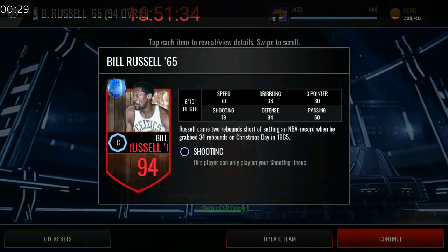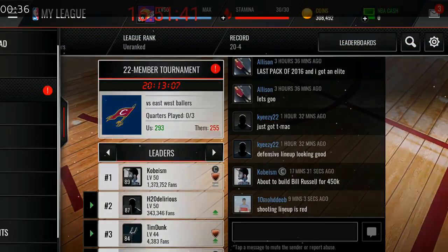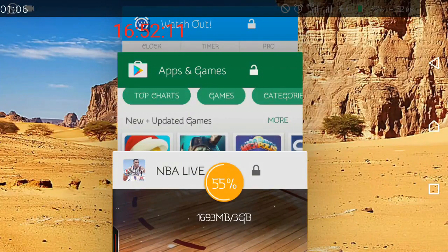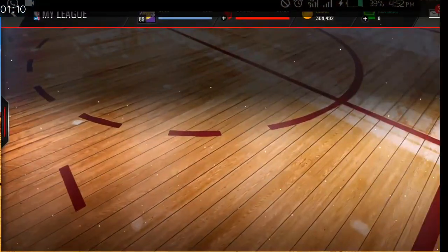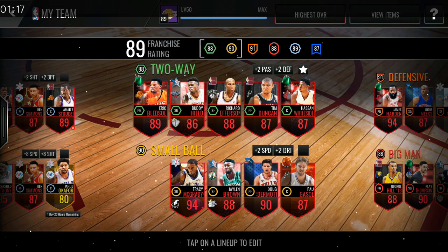On average I paid about 18.5k per elite trophy. Pretty sick card. He actually crashed the market of Vlade Divac's 90 overall card — Divac's market dropped because now you can build Bill Russell 94 for a lot cheaper than what Divac costs. Also my screen kept freezing — it was this overlay that slows down the game, but you need it to snipe properly.